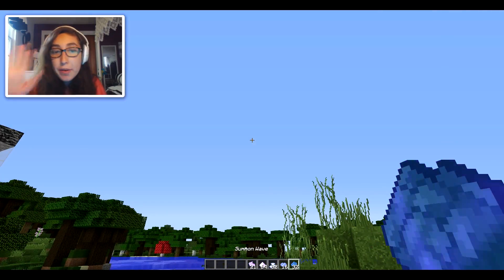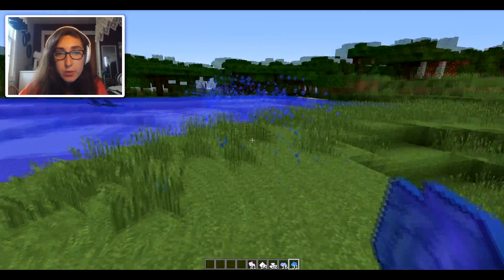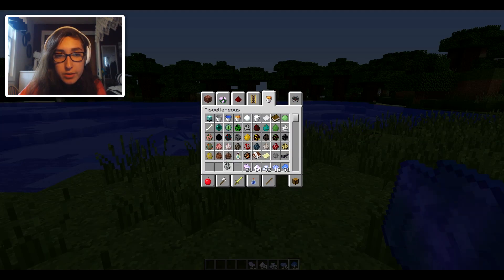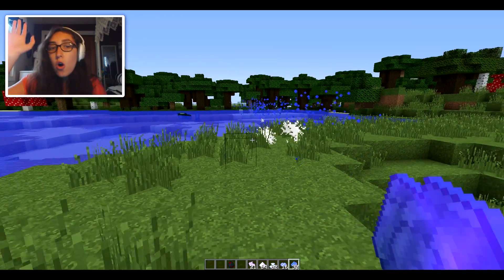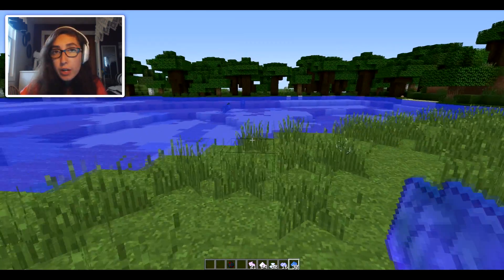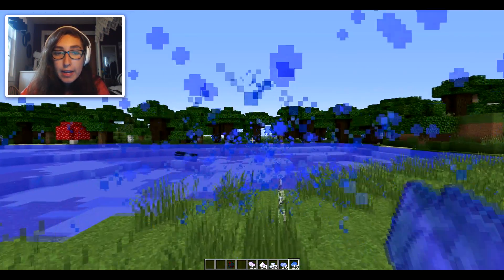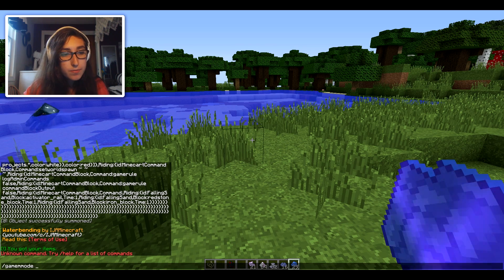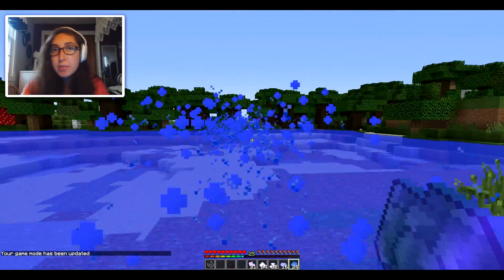The first spell we got is Summon Wave. What it does is send out a wave of water when you drop it. That wave will actually do damage to enemies. Let's spawn some spiders to demonstrate — and he's dead, just like that. Super cool. If you're playing online with friends, it will also deal damage to them. One thing to note: if you accidentally walk into it, it won't hurt you.